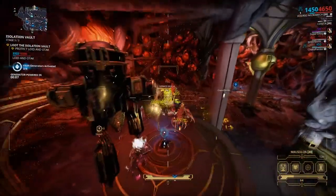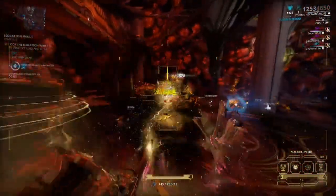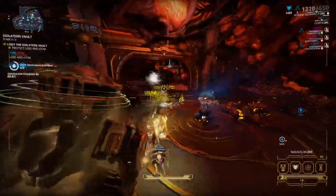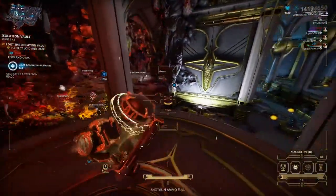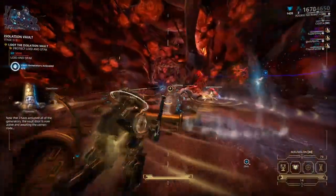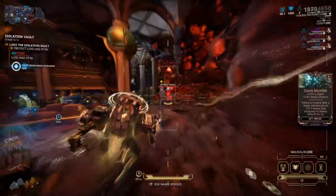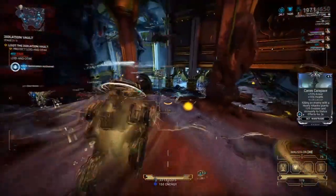All of these blueprints will also require you to have killed enemy necromechs found inside the vaults. You can hover over each blueprint to see which damaged component you need from an enemy necromech. This may take some time to kill a few and get lucky with the drops, but once you have them all you can also pick up the Voidrig Necromech blueprint and have your entire set ready for crafting. You can also trade with other players for necromech parts if you prefer.